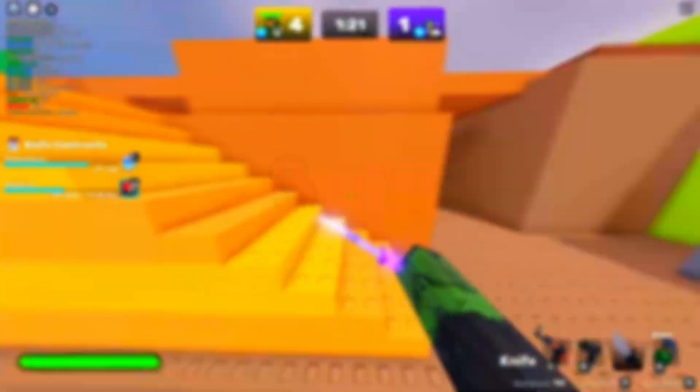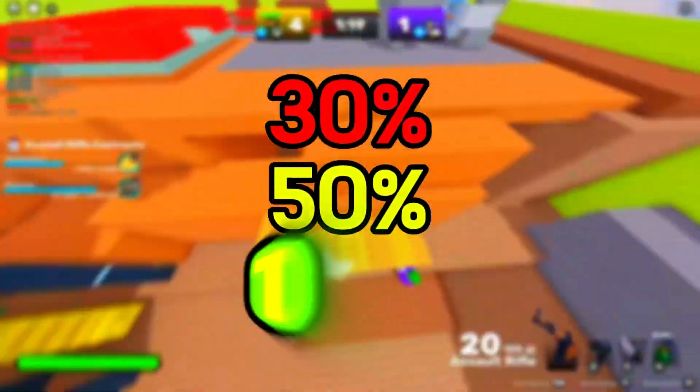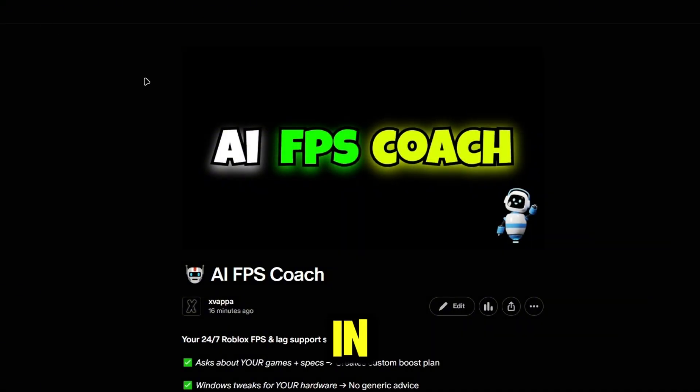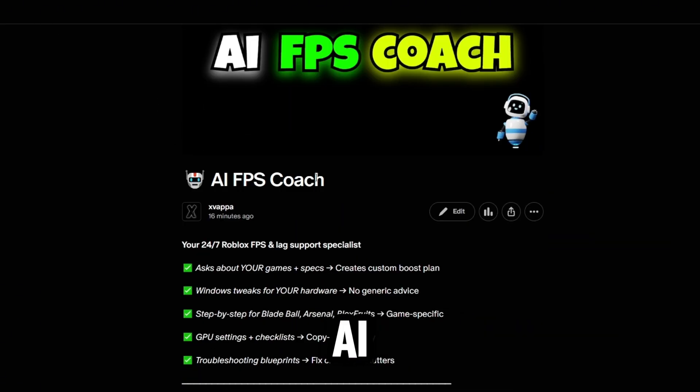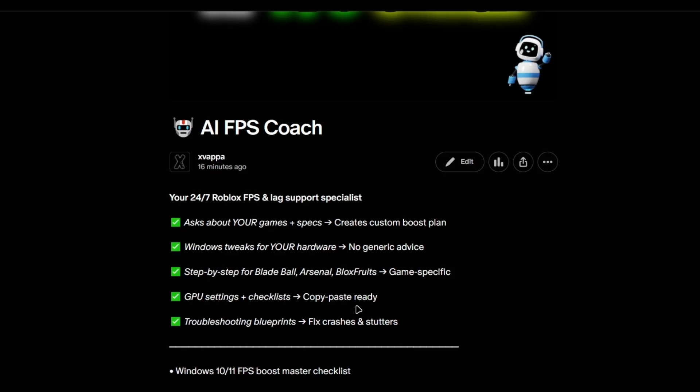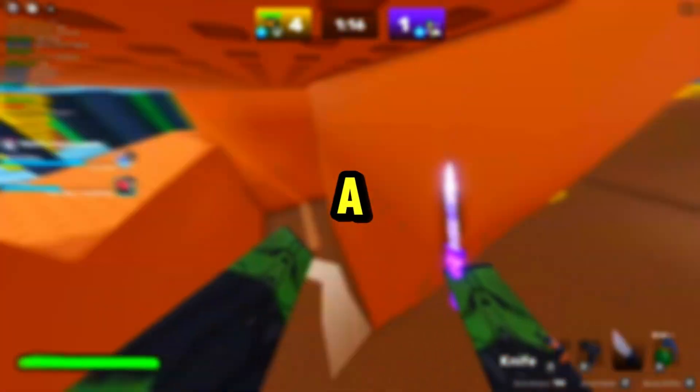Before we get back to the video — if you actually want a 30, 50, or 100 guaranteed FPS boost, go check out my Patreon in the description. I have an AI FPS coach there. If you scroll to the bottom you'll see a video showing what happens when you purchase. It works on any computer, it actually does work, and I also give you guys a 50% off discount code.